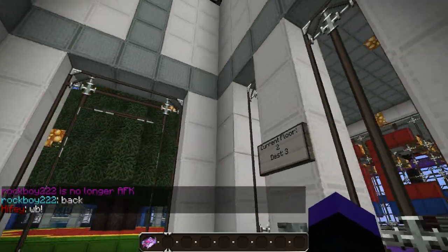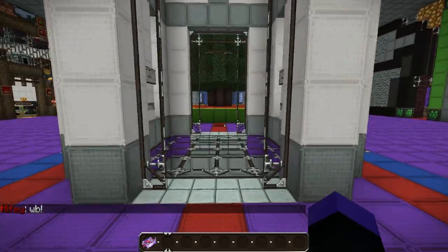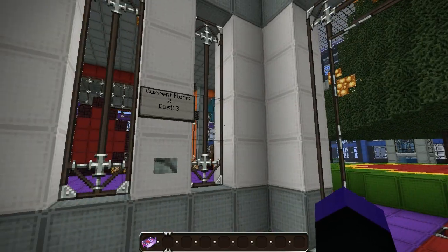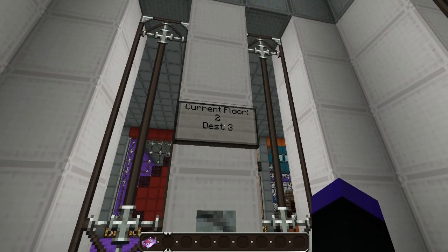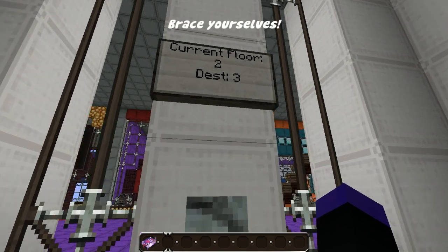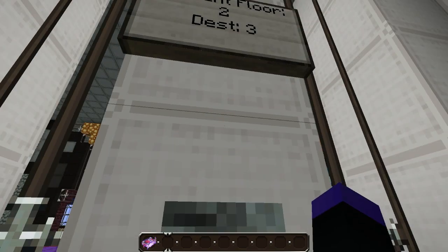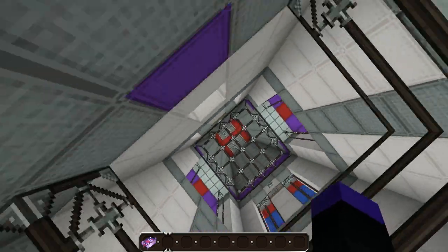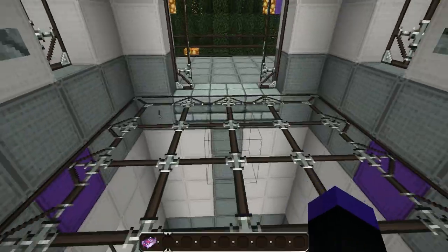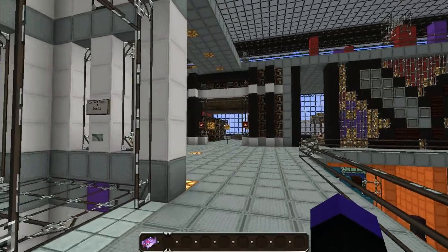The first thing you'll notice in the middle is that this is the actual lift, and we have a brand new plugin. It says this is the current floor number two, so we'll be going up to the third floor. All you have to do is stand here and press the button and it brings you up - how cool is that! It's a pretty awesome plugin, but remember don't spam it.